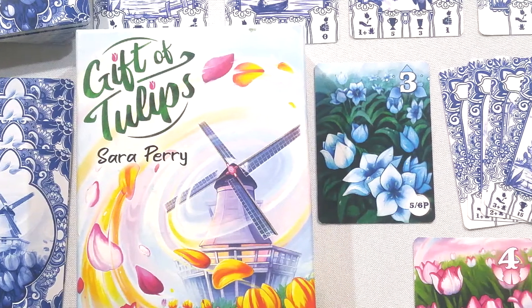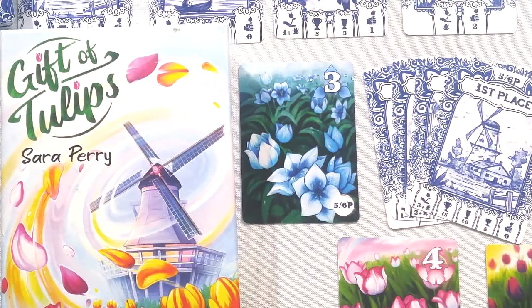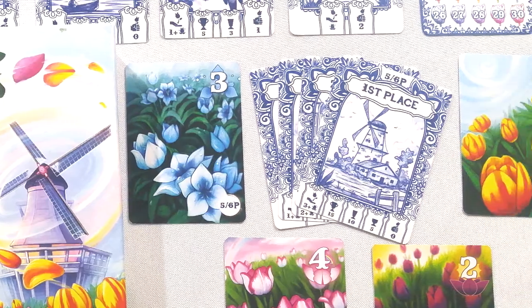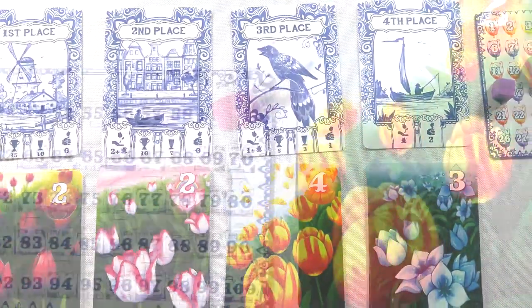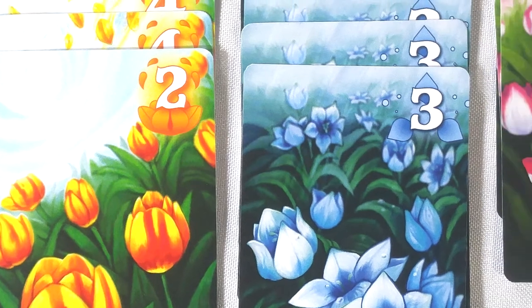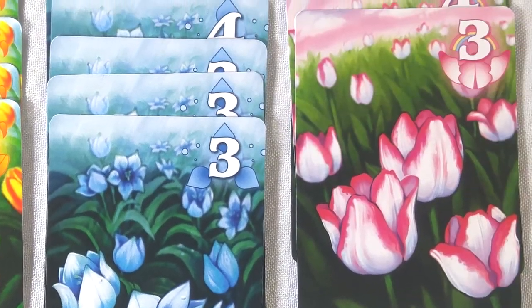Howdy, Jaybird here. Today I'm going to be showing you Gift of Tulips. This is from Weird Giraffe Games, designed by Sarah Perry. It is for ages 8 and up, 2-6 players, and plays in about 20 minutes. This is a prototype copy, so some of the icons on the box and the box art itself may have a few tweaks, and some of the artwork on the cards may have some changes as well. This game is all about exploring Amsterdam's Tulip Festival, giving each other the flowers, affecting the market value of the flowers for the end game, and then scoring points based on the flowers in your bouquet at the end. Come along with me — I'm going to show you how to set up and then play the game itself.